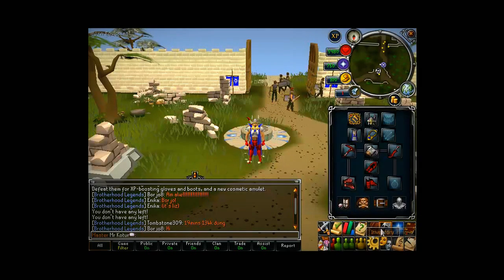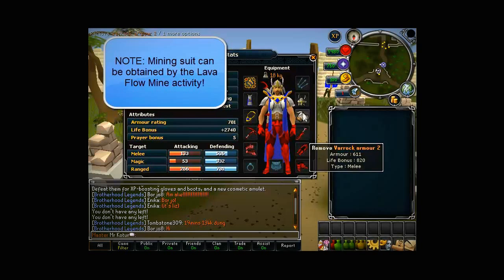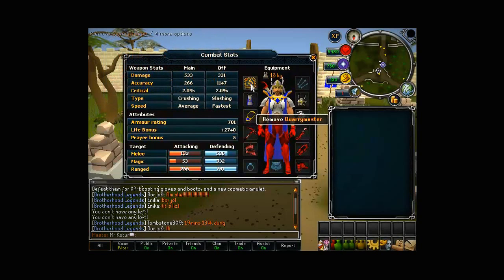You want to have a good setup. If you've got the mining armor, put that on - it gives a 5% mining XP bonus. You should also get Varrock armor 1 or 2; 2 is the best you can get. Varrock armor 1 can mine everything up to mithril, and gives a chance of getting 2 ores out of 1 rock.